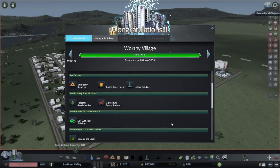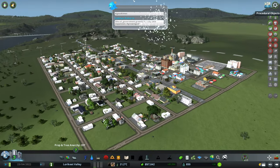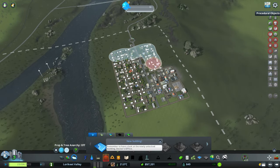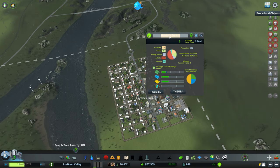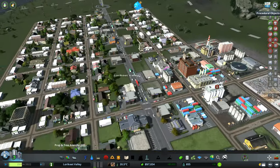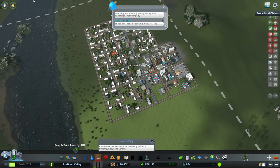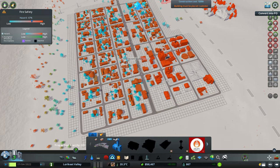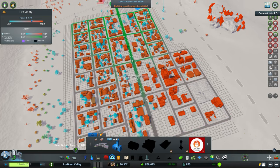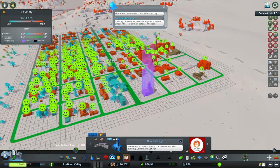We also have some industry specializations we can use. Now that we've unlocked it, let's get a district laid down for our city. This is going to be one district at the moment - we're going to call it Lorikeet Valley, which is the name of our city. At this point it's sort of functioning as the CBD - it's the entire city. You've got the main strip here with all the bigger businesses on it, so it makes sense for it to share the name of the city itself. Now we also need to start worrying about fire protection.